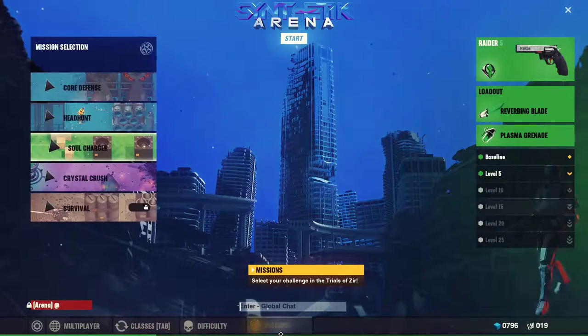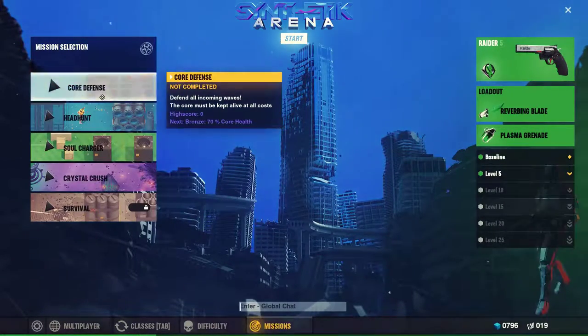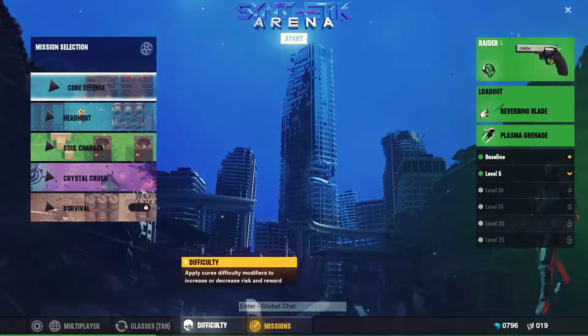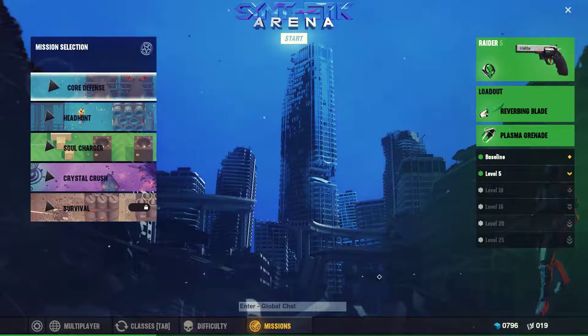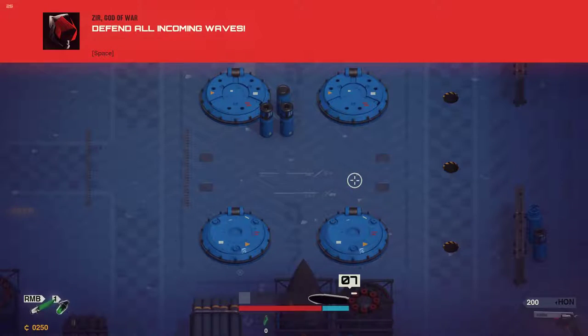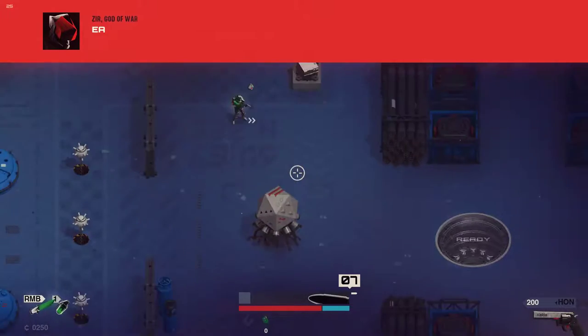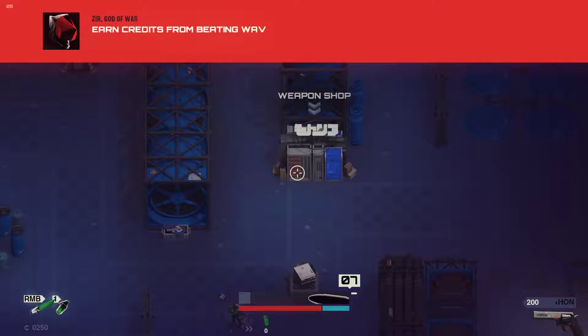This game is pretty cool because it has multiplayer — probably the best online multiplayer for the Wii — and four different classes you can choose from. I chose the raider class because I can't aim, but there are four distinctive classes that are all pretty different, so it should keep you entertained. The play styles are vastly different for each class, so you won't get too bored. You can try out all the classes and figure out which ones suit you more. For me, it was the raider.